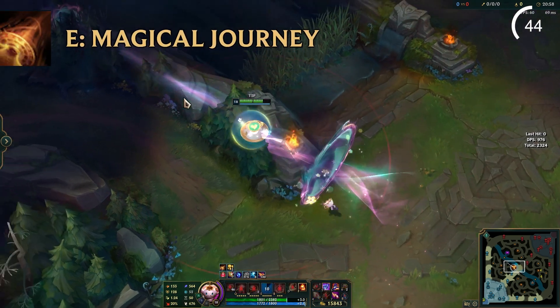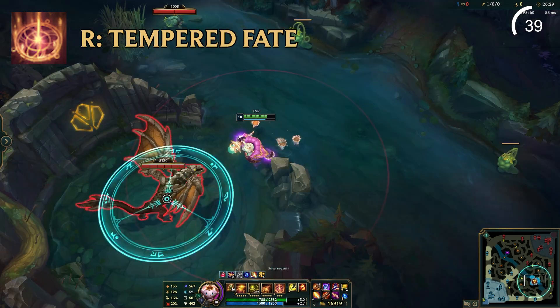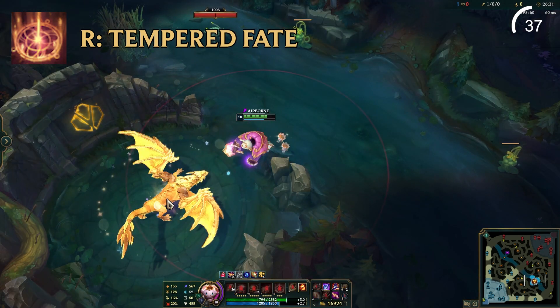His E Magical Journey creates a portal through terrain that lasts for 10 seconds. Finally, his R Tempered Fate is a protective AoE stasis that freezes and grants invulnerability to those inside its radius.